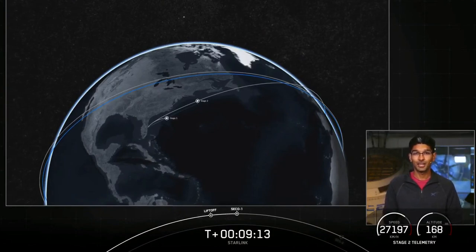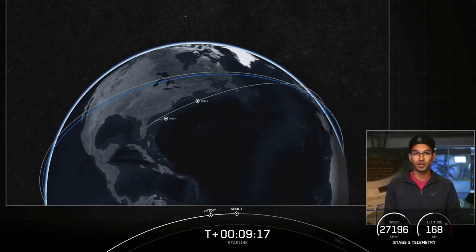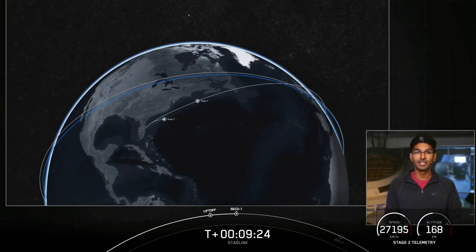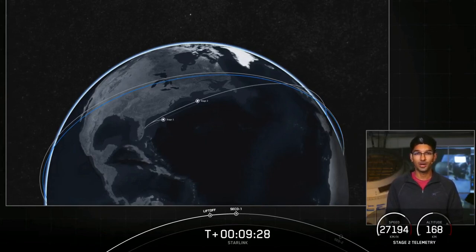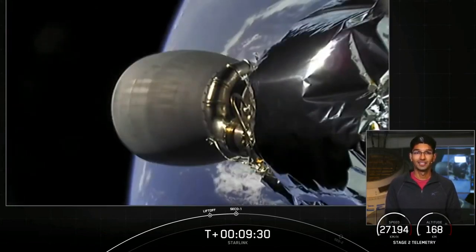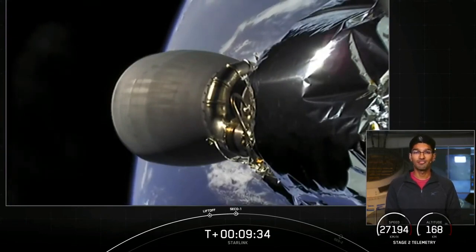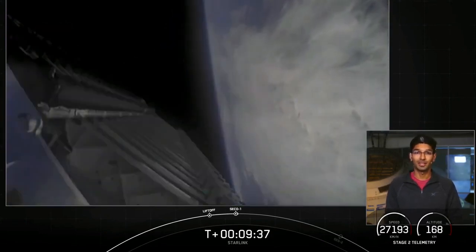From here we do have a coast phase, followed by the second burn of our second stage engine. These additional burns allow us to modify the orbits of the payload more efficiently than if we were to launch directly into our final orbit — that's just one of those quirks of orbital mechanics. Today our second stage will coast for 35 minutes until we reach apogee, which is the highest point of the orbit.